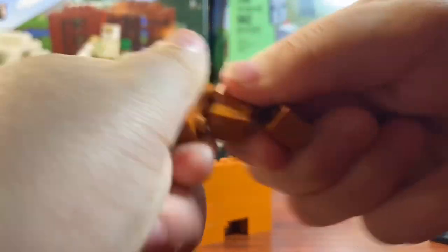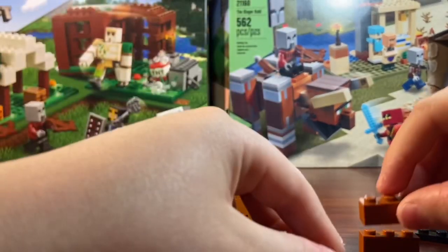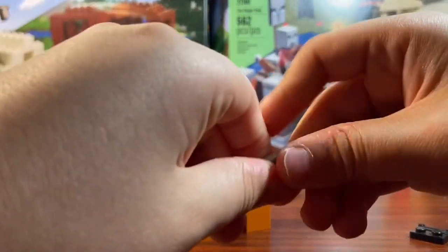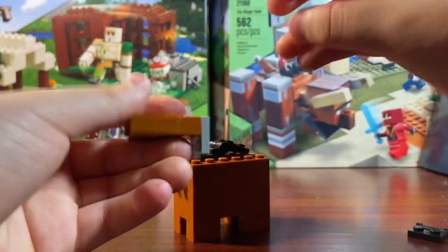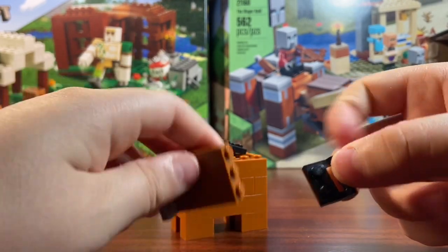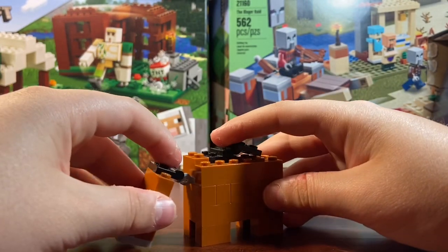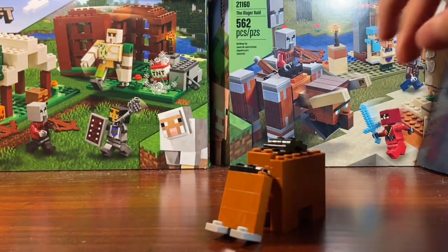Now it's time for the head — it's really simple. You need three one-by-three reddish brown bricks; just pile them all on each other. At the bottom, place these one-by-two gray plates. That's pretty much the complete head — I know there are no eyes, but I'll work on that. This piece connects to the clip, so place it right here. Once you have that, they connect really well — and that is the Hoglin!